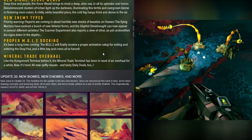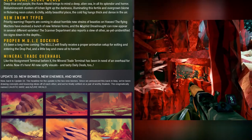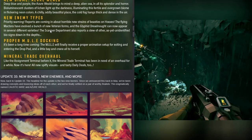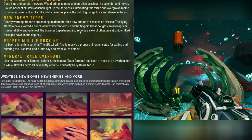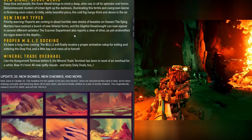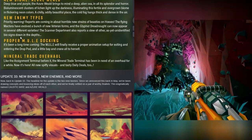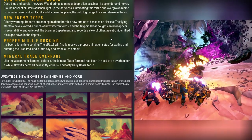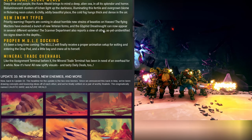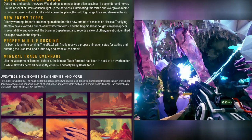There are going to be new enemy types. Priority warning: reports are coming in of horrible new strains of beasties in Hoxxes. The flying Mactira have evolved a bunch of new veteran forms, and the Glyphid dreadnought can now appear in several different varieties. The scanner department also reports a slew of other yet-unidentified biosigns down in the depths. I wonder if dreadnoughts will have elemental types — like an ice one that shoots ice balls — or if they'll just look different.